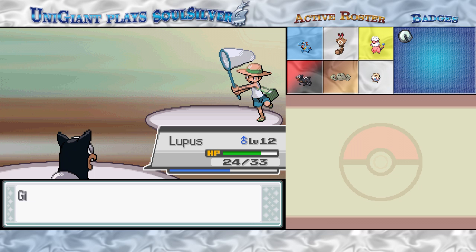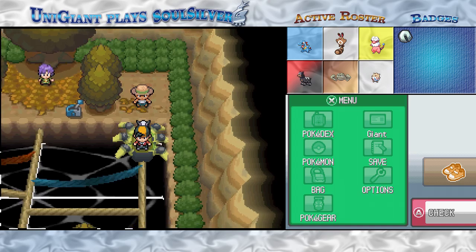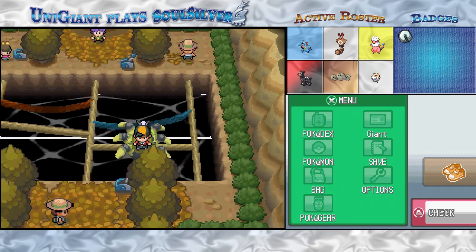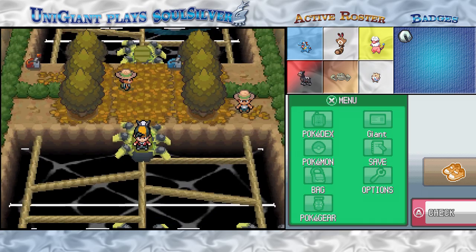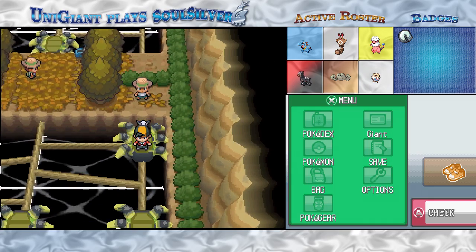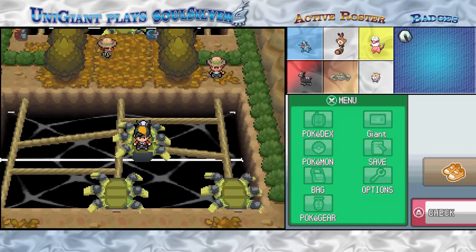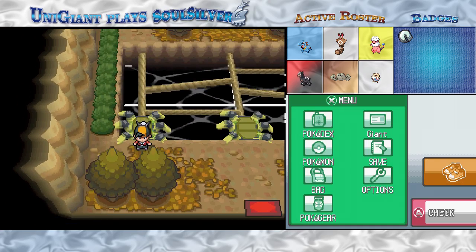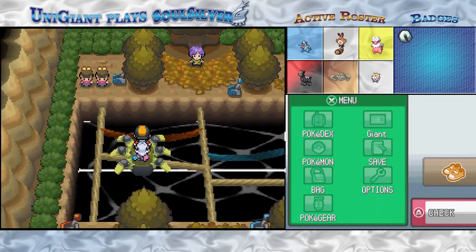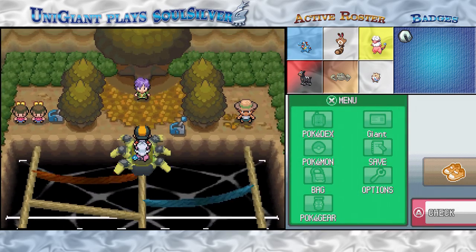And with that, we should be about ready to take on the Gym Leader. What I'm going to do is head back outside and heal these guys up. Once I do that, we'll be ready to face off against Bugsy. I'll meet you guys back at Bugsy, fully healed up. Now that everybody's all healed up, it's time to take on Bugsy.